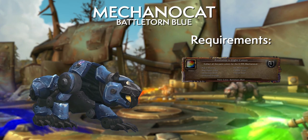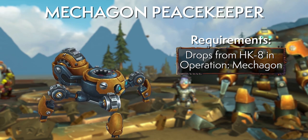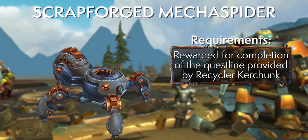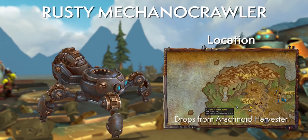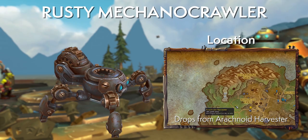Next, the Mechagon Peacekeeper — a dungeon drop from Operation: Mechagon's HK-8 Aerial Oppression Unit. Then there's the Scrap Forge Mecha Spider, a recolor with a scrap-like color scheme obtained from a quest line through Rustbolt via Recycler Kerchunk, taking about 12 days at one quest per day. There's also one more recolor, the Rusty Mechanocrawler, from the Arachnoid Harvester to the west of Bondo's Yard.